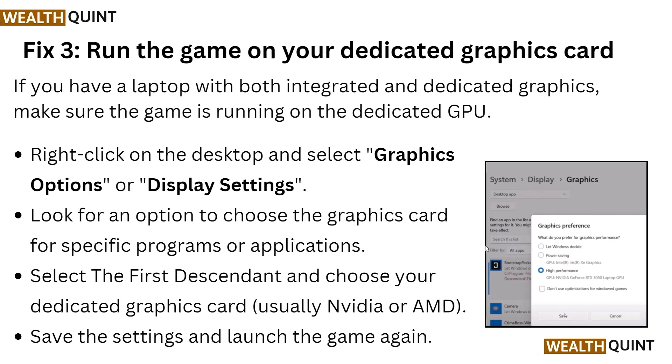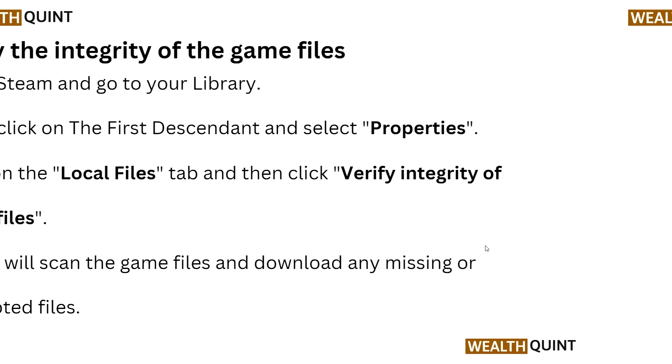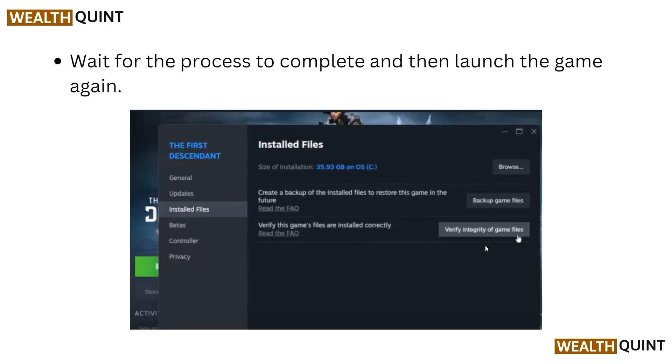If that also does not resolve the problem, move to Fix 4: verify the integrity of the game files. Open Steam, go to your Library, right-click on First Descendant, go to Properties, click the Local Files tab, and then click Verify Integrity of Game Files. Steam will scan the game files and download any missing or corrupted files. Wait for the process to complete and then launch the game again.